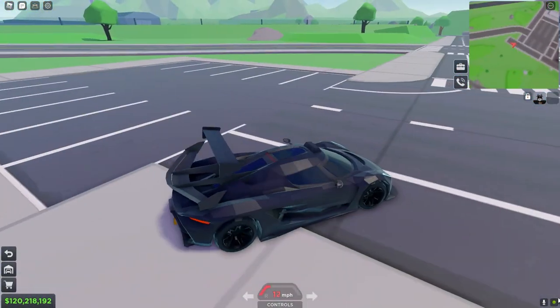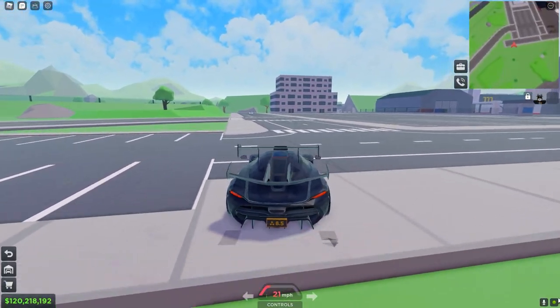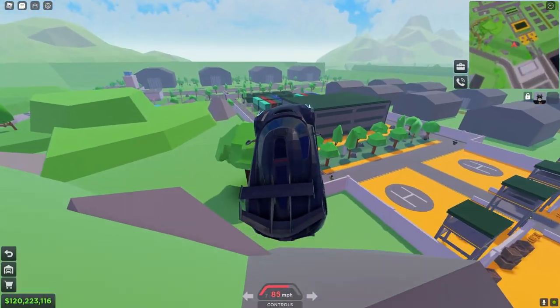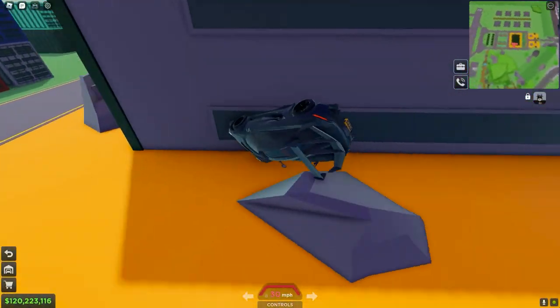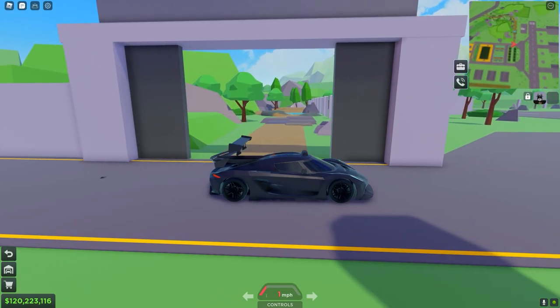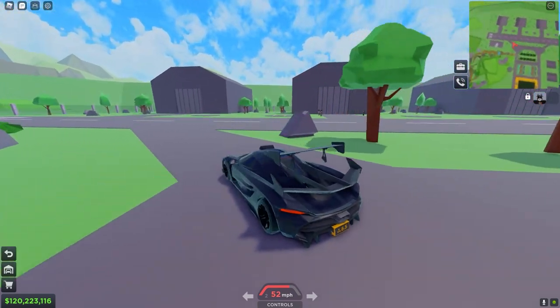So let's say you're gonna start up from right here. I'm just gonna accelerate, then turn right a bit — and there you go, I'm in the military base. As you can see, you don't need any SUV or off-road vehicle to get into the military base. You can do it with any supercar, it just has to be fast.